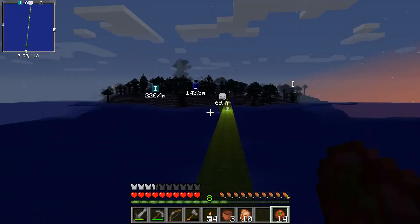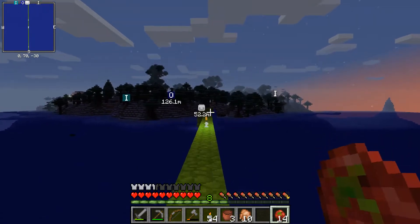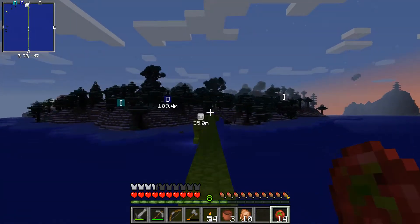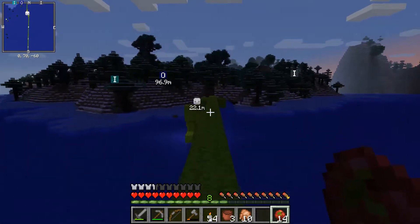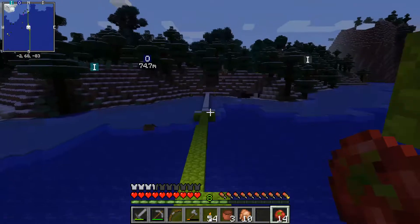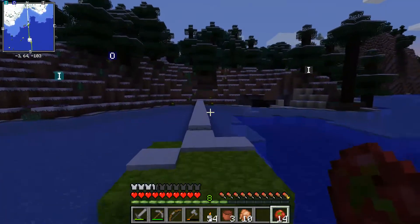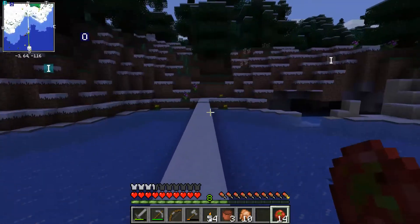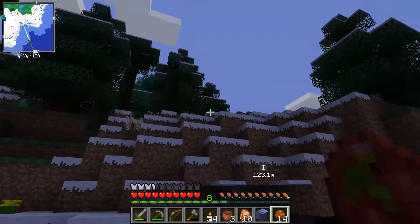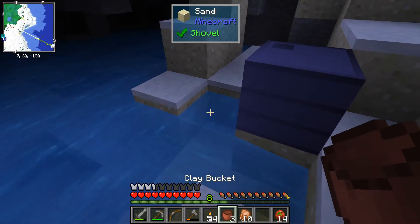Greetings humans, this is Unfrozen Caveman coming to you from my FTB Interactions world. I just popped into the overworld - the sun is coming up. I'm looking to find some more monsters to interact with and slaughter for their goods, but really I'm gonna head over to the Astral Sorcery monument I've seen over here. But before I do that I'll pop down this drum and grab some mana.